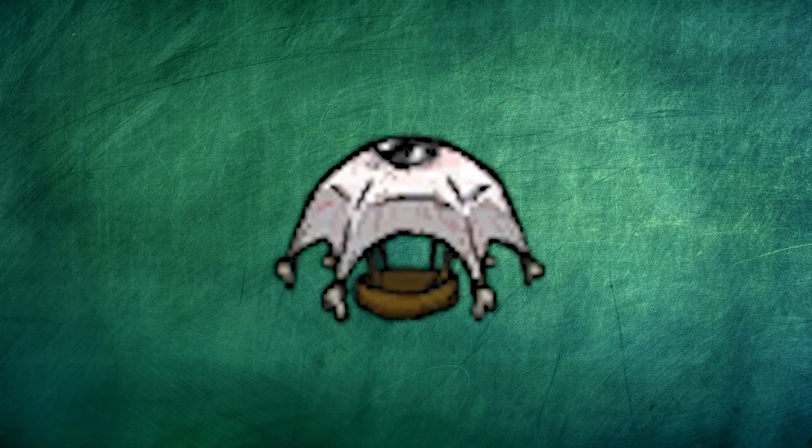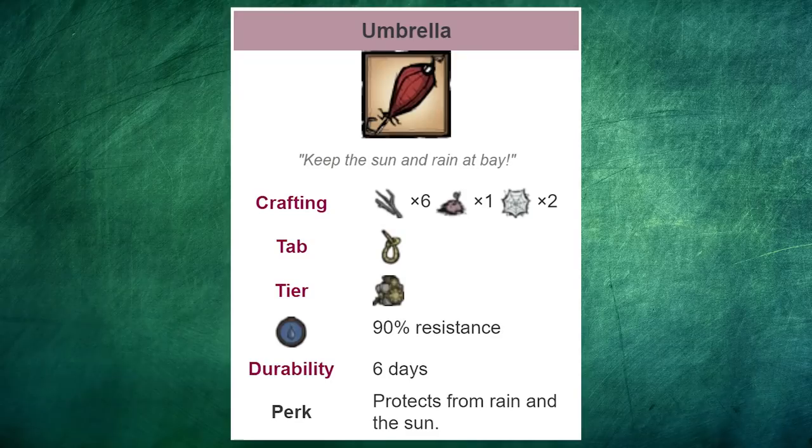Also, if you don't have an umbrella in spring, if you wear an umbrella with a football helmet, that will provide 100% wetness resistance, which is important so you can dry off by a fire. Otherwise, the fire does nothing for the wetness.